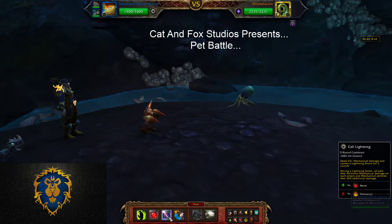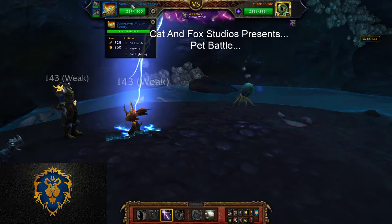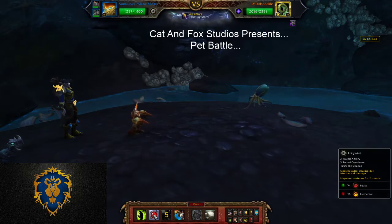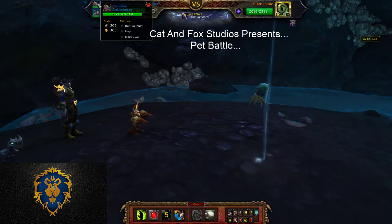We're going to start off with Call Lightning. I use a Sun Reaver Micro Sentry, and you're going to want to have Fel Emulate, Haywire, and Call Lightning. Second is the Zandalion Ankle Render with Hunting Party, Leap, and Black Claw.